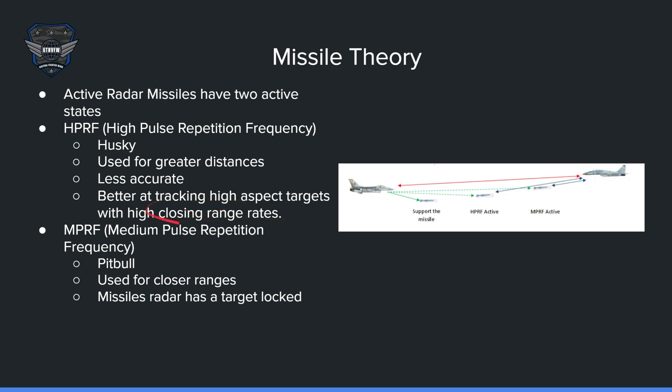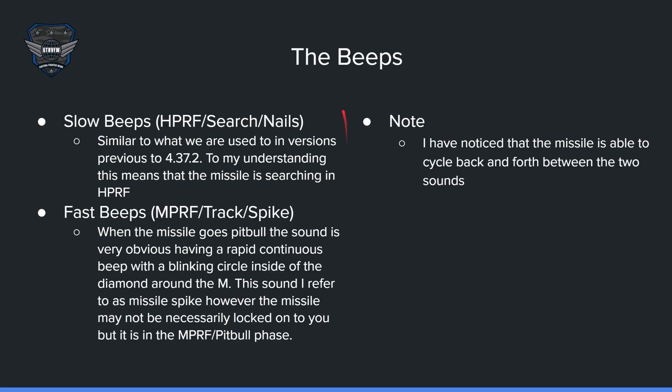MPRF — Medium Pulse Repetition Frequency — also known as 'pitbull,' happens right before the missile locks onto the target, using its own radar. There's no reason to support the missile anymore at this point. This is used for close ranges, as the missile's own radar has locked onto the target.